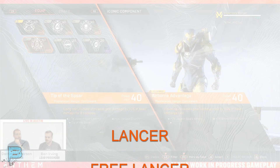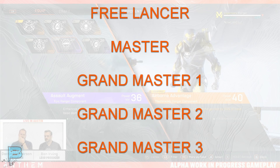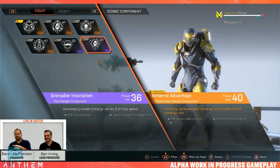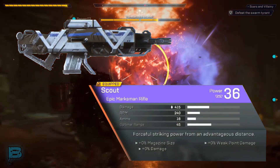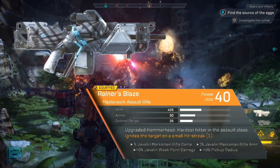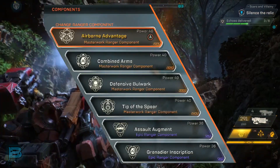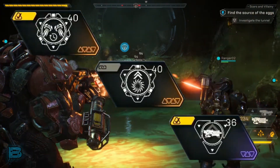At launch there will be three levels of difficulty: Lancer, Freelancer, and Master. As you progress and play more, it will unlock three more levels called Grandmaster 1, 2, and 3. To wrap up: there are random rolls for inscriptions on your components and weapons, so pay attention to what you're loading up on your javelin. If you want to do more damage while hovering, equip those components. If you want melee-based damage, make sure you're equipping components that fit within that play style.